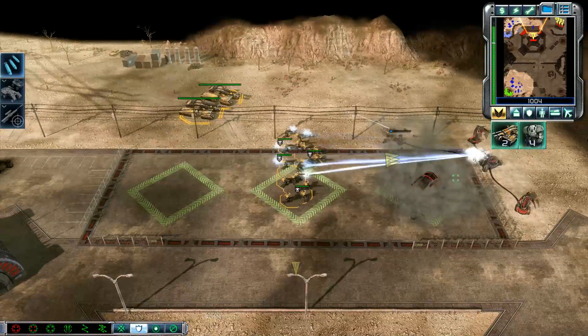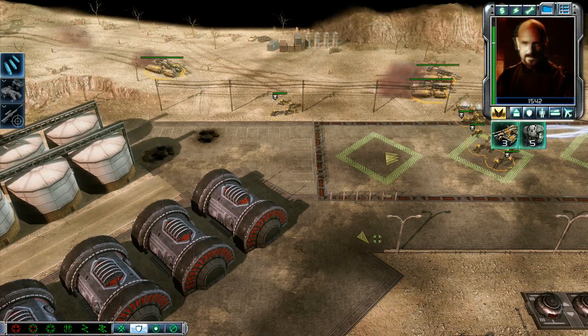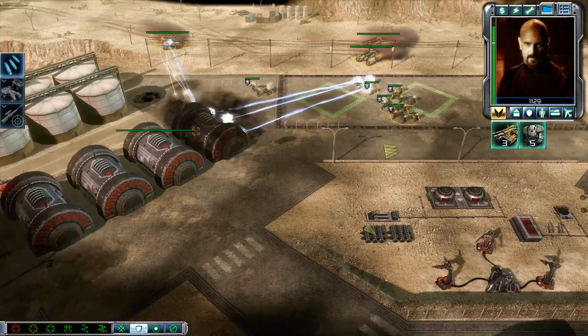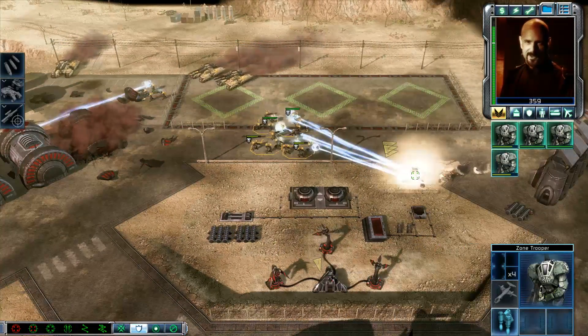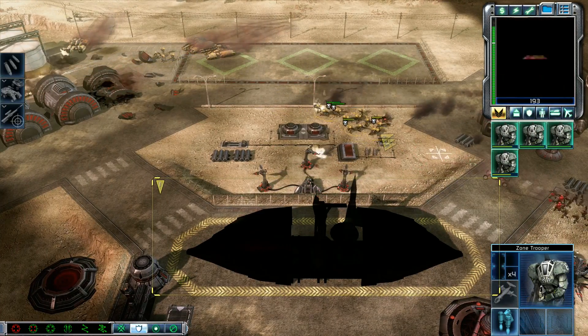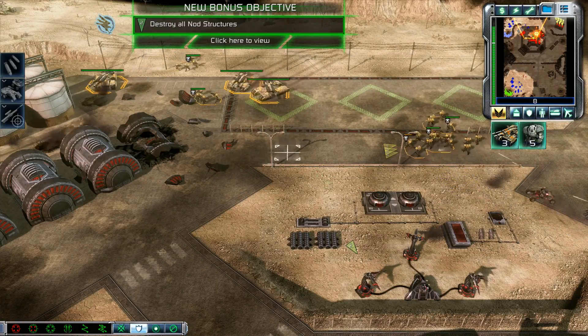Armor superior, going in. Commander, I trust you've enjoyed your small triumphs thus far, because this is where your stirring success story ends. Tragically, I'm afraid. Our base is under attack. New bonus objective — push it forward.